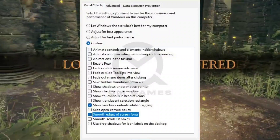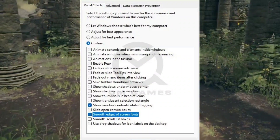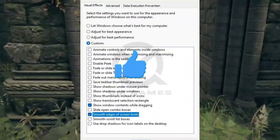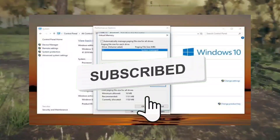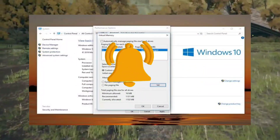Fix 7: Adjust Appearance and Performance settings and increase Virtual Memory to optimize Windows for best performance. Search for Adjust Appearance, enable Adjust for Best Performance, and tweak Virtual Memory settings. Under Virtual Memory, disable the Automatically Manage Paging File Size option, set custom values, and save changes.